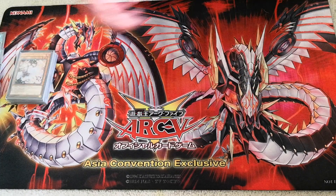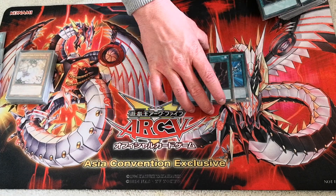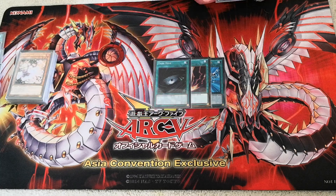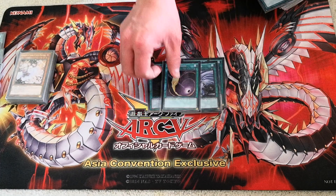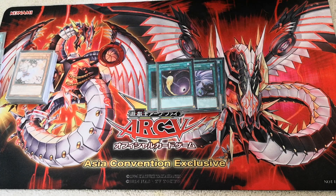Now onto the more generic spell cards: I run Raigeki, Dark Hole, and Monster Reborn — all really good cards. Raigeki and Dark Hole are board wipes, which are obviously really good. I also run Cosmic Cyclone and Twin Twisters. I really hate it when my opponent just auto-wins because they got a floodgate out, so these two cards help me deal with floodgates and also deal with back row.